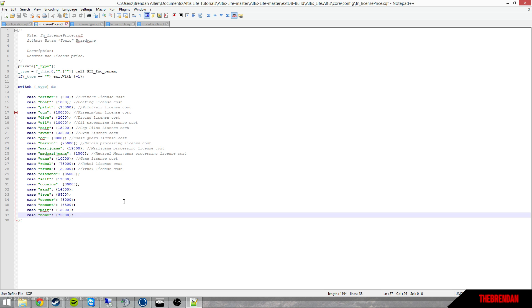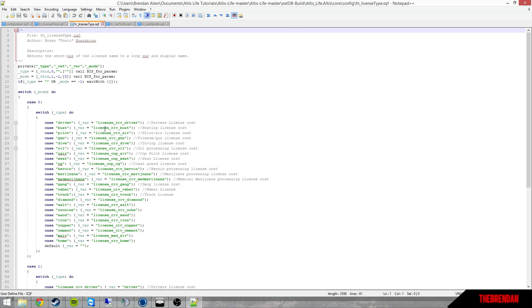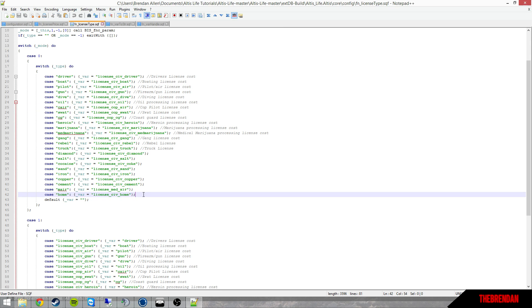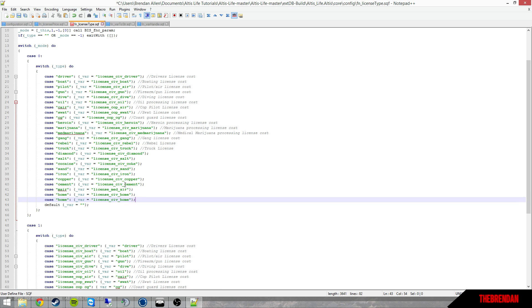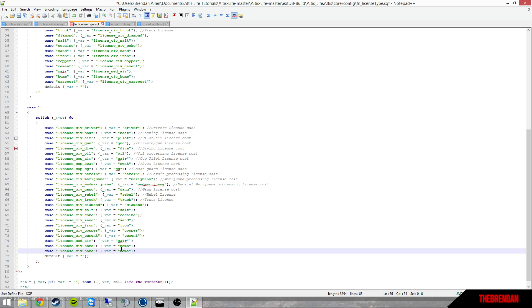In license_price, copy the existing line — this one has a semicolon instead of a comma, so make sure there's a semicolon at the end. The name here has to be exactly the same — passport. Then go to license_type. If you're making a new license here, make sure it's above the default variable. This still has to match — passport. Keep it all lowercase and easy to spell. Make sure you change all the relevant entries.